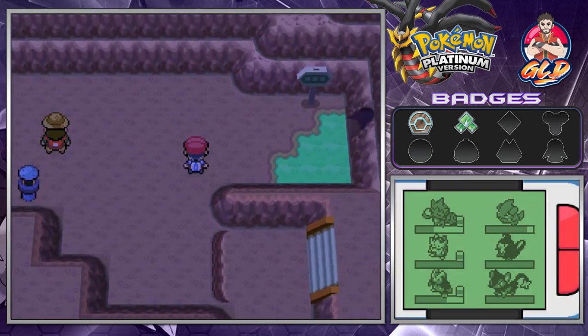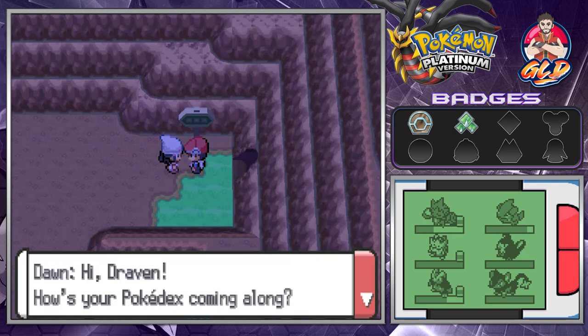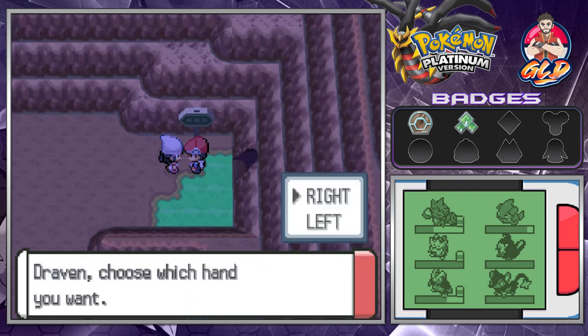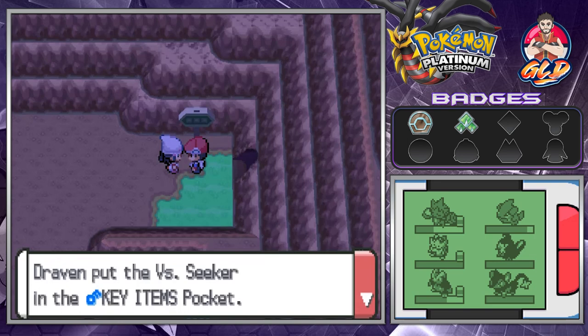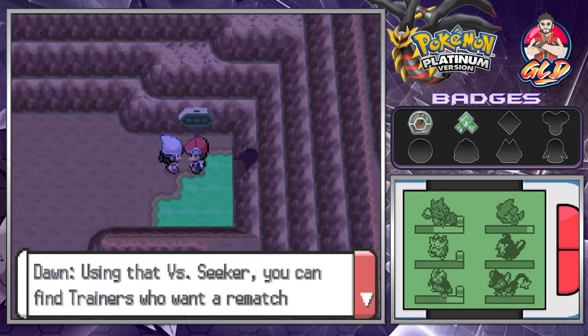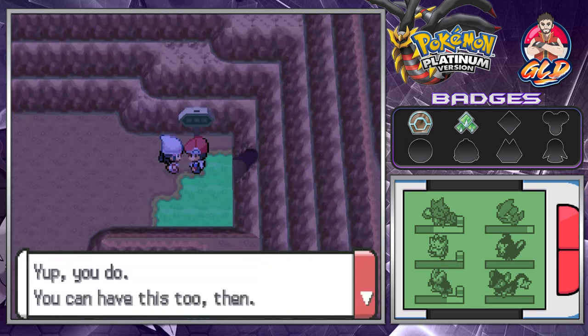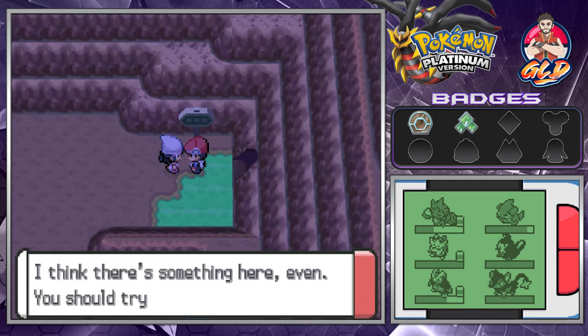When you're about to hit Mt. Coronet, Dawn spots you. She says: 'Hi Draven, how is your Pokédex coming along? I've got something nice for you — choose which hand you want.' I choose the left hand, and she says: 'I see you want the VS Seeker — I'm impressed, you know what's important.' And just like that we get the VS Seeker! With it you can find trainers who want to rematch with you. She also gives us a Dowsing Machine, which detects any hidden items.